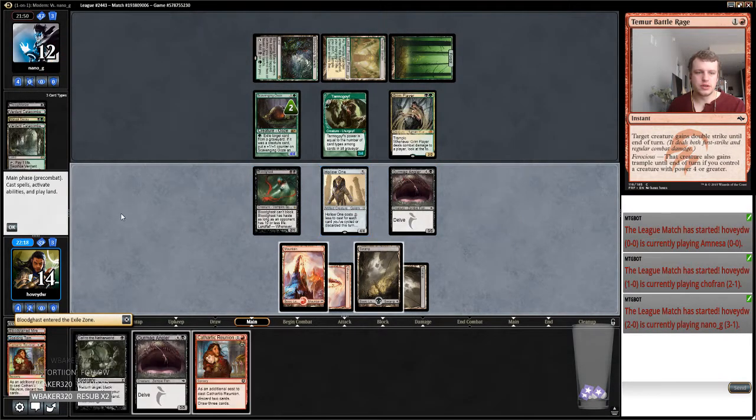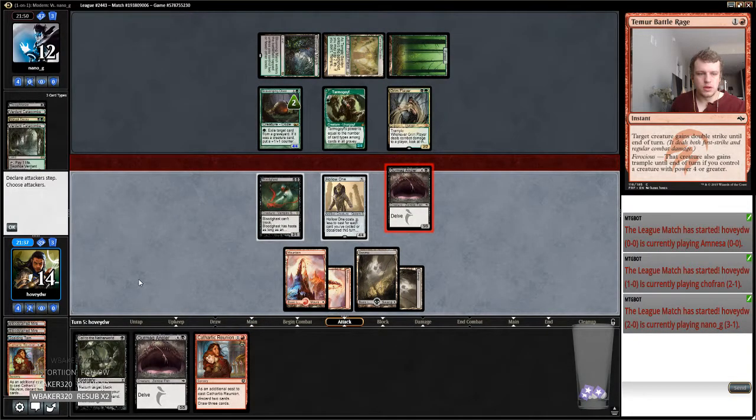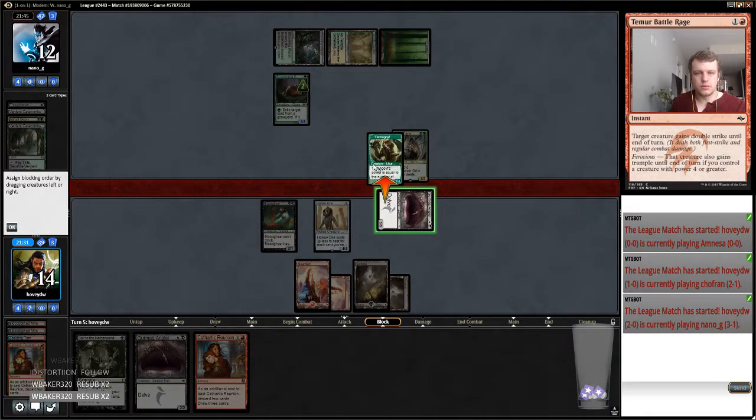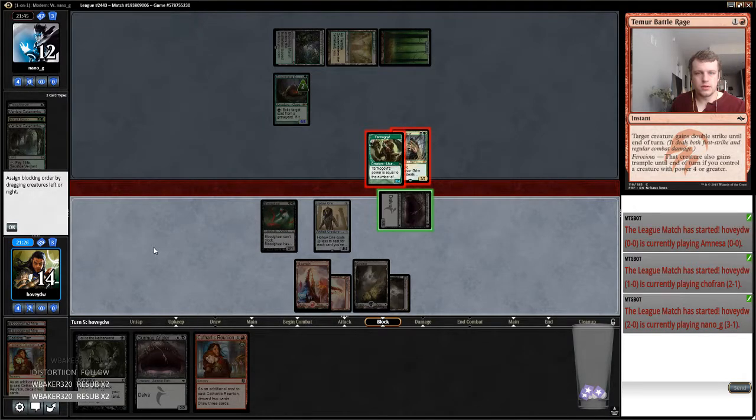Yeah they Blood Ghasted — which means we can still crack in with both of these creatures. Creature hits the graveyard — I should attack first. I'm going to attack with Hollow One and then attack with Angler because it's going to allow me to turn this madness on. Okay and then we'll get the Goif I think. Grim Flare is pretty scary. I guess we're just going to get tunnel life — Tarmogoyf life is huge. Turn on Delirium, get back an Angler.